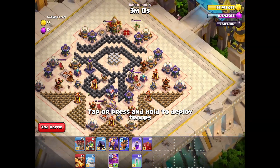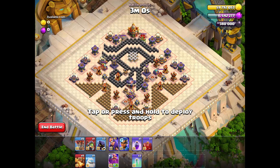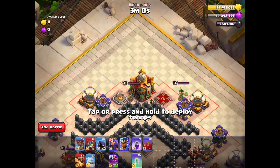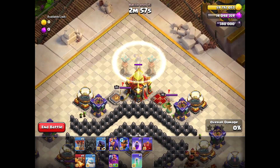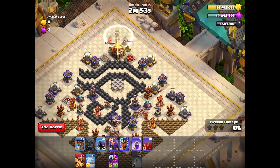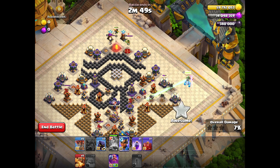Let's jump to the live attacks. I will start with the easier method using all of the spells, and then show the second method without using two invisibility spells. In the first method we start with the Inferno Dragon using the first invisibility spell, then the second one, and our Inferno Dragon takes down the town hall.